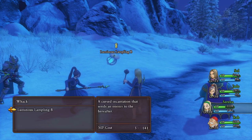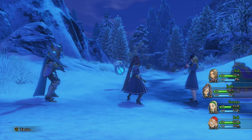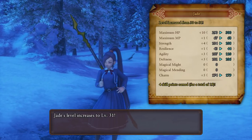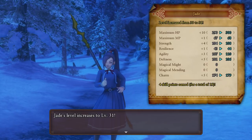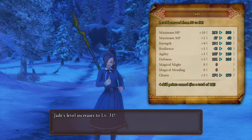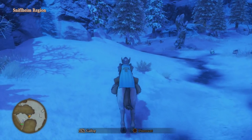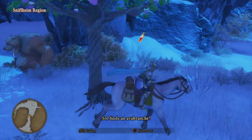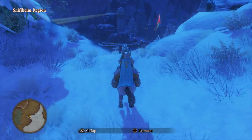We knocked his lights out - get it? She flash kicked him and he's a lamp, a source of light, and we knocked his lights out because we ended his life, which was his light. Let's get out of here. Look at that bear sleeping. Gaming Boy, thank you for the five bits - I'm never gonna stop making puns.